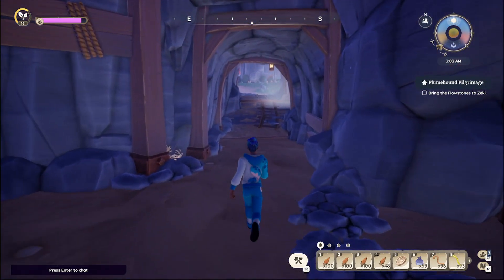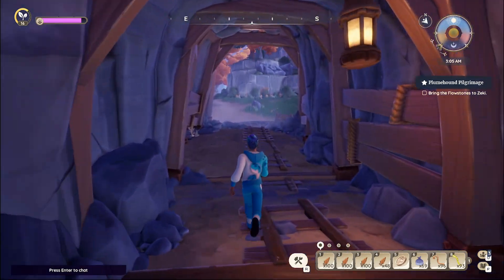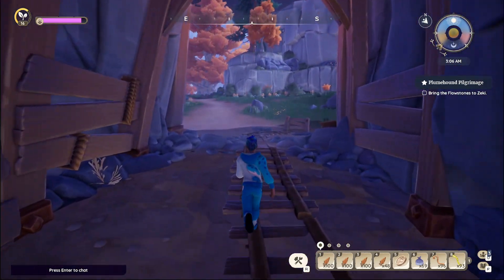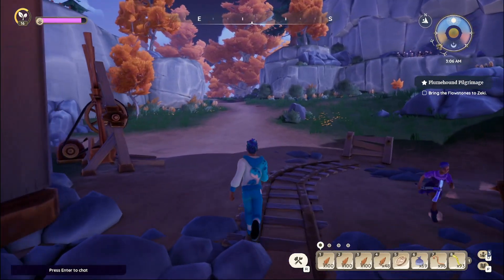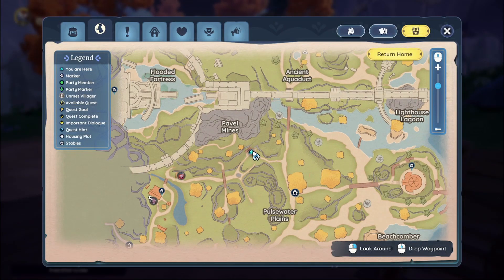We can go back out and open up the map again. I pressed the F key to pick up the flowstone — that's how you pick anything up. The flowstone is right there, just through that entrance.